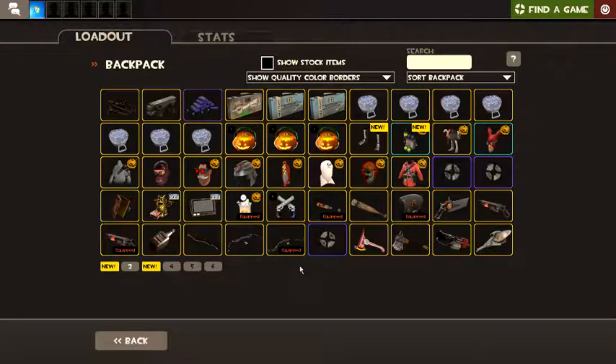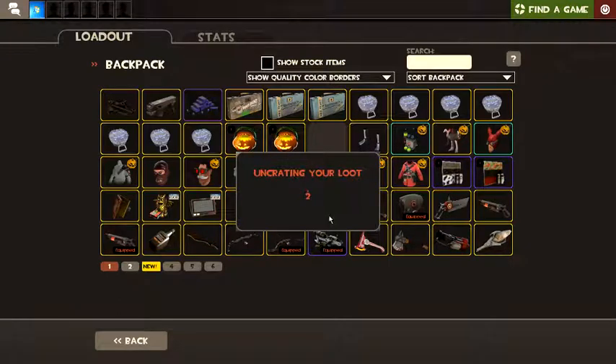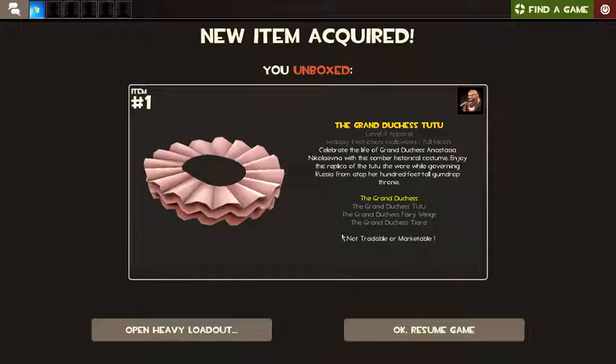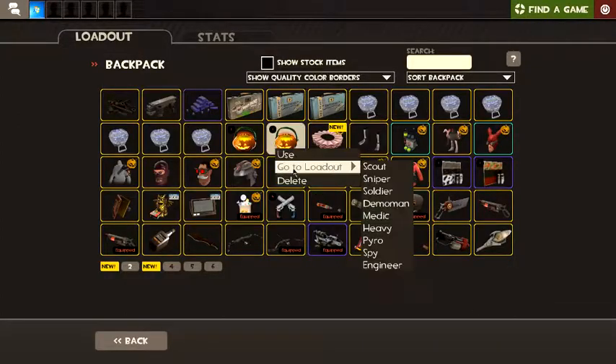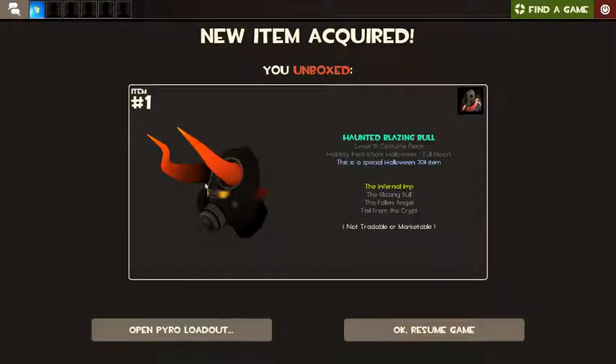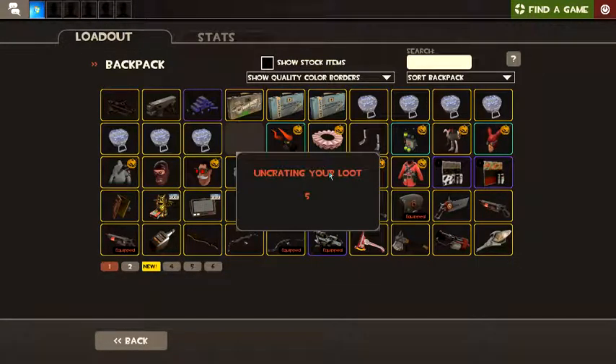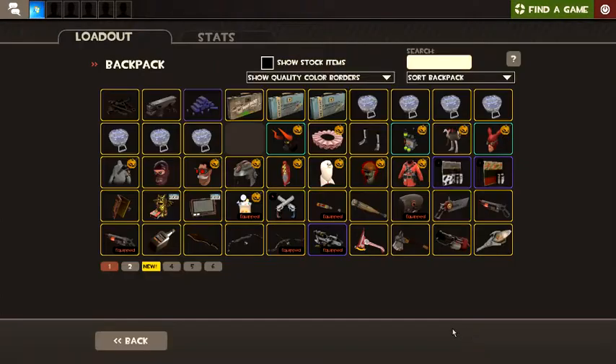Oh wait, I already had spooky shoes, but I used them in a Halloween transmute. I have a tutu — not a tutu. I have a tutu. He has tiny eyes now. That was the first duplicate that actually came from a box.